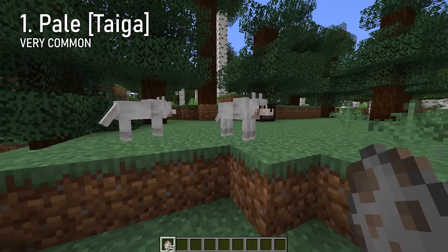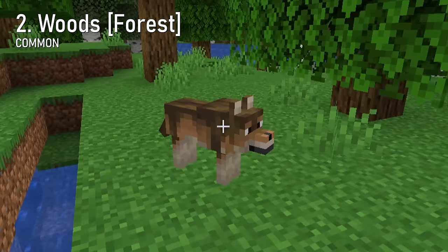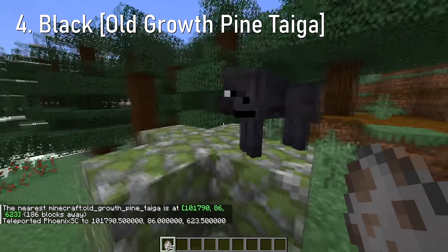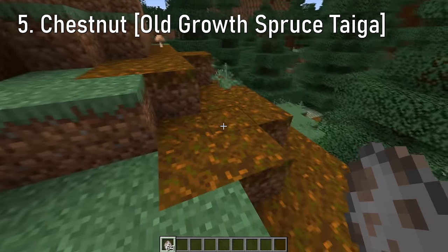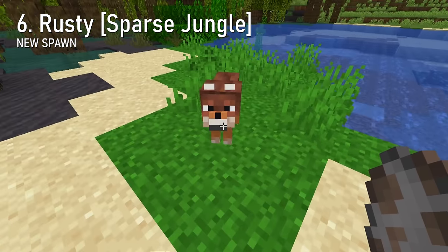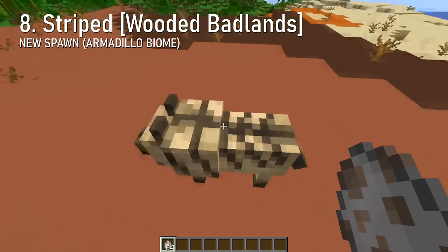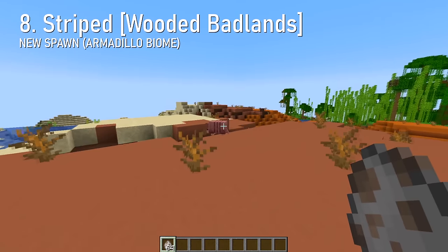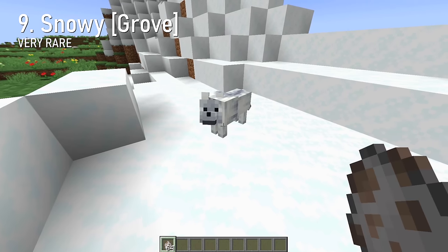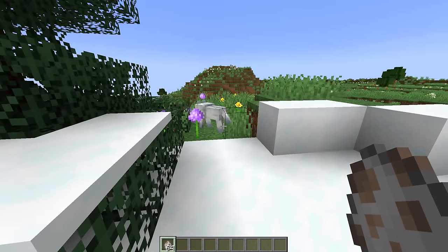We have the pale wolf, which still exists in the taiga biome. In the forest you've got the woods wolf. In the snowy taiga, the ashen wolf. In the old growth pine taiga, the black wolf. In the old growth spruce taiga, the chestnut wolf. In the sparse jungle, the rusty wolf. On the savannah plateau, the spotted wolf. In the wooded badlands, the striped wolf, which is also home to the armadillo — so good pairing there. And in the grove, we have the rare snowy wolf. You can tell that wolves still fairly dominate the taiga biome in the game.